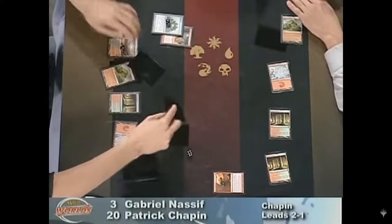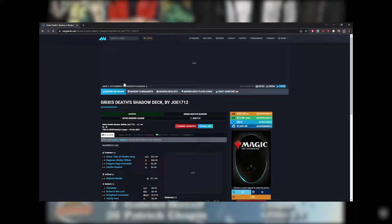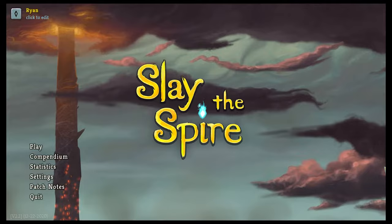For most card games, deck building starts and ends with a Google search. Someone far smarter than you has already discovered the optimal deck list that you should be playing, and so you just play them. I know draft is a format in some card games, but the deck building is fast and clumsy, and takes a backseat to both luck and play skill. But what if playing the deck was secondary to actually building them? Slay the Spire does just that.